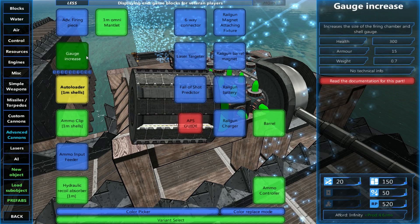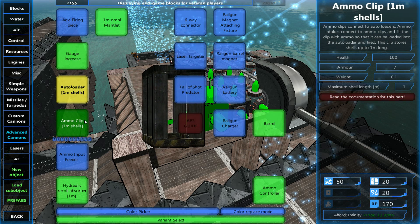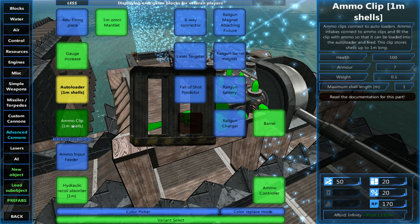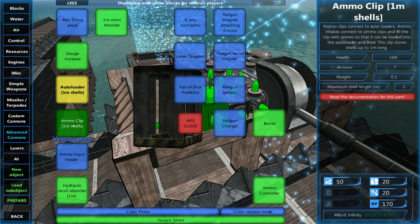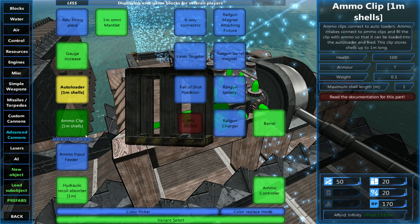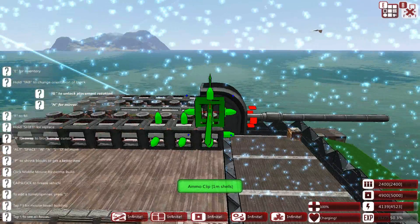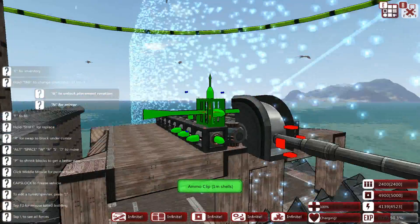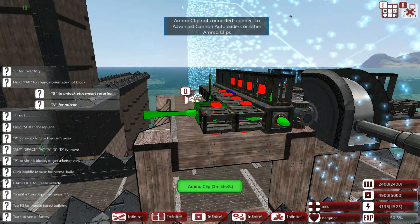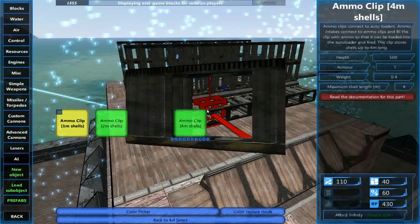Ammo clips connect to the autoloaders. I actually have no idea how to customise the shells or load this thing — apparently that's a bit weird as well. As much as I've tried to avoid spoilers, sometimes they're thrown at you. Ammo clips connect to autoloaders; ammo intakes connect to ammo clips and fill the clip with ammo. This clip stores shells up to one meter long, so we're going with really small shells for AA. The connection arrow is on the bottom. These clips can connect to each other to make a stacking piece — let's have the top one as two high and the bottom one as one high, just to see the difference.